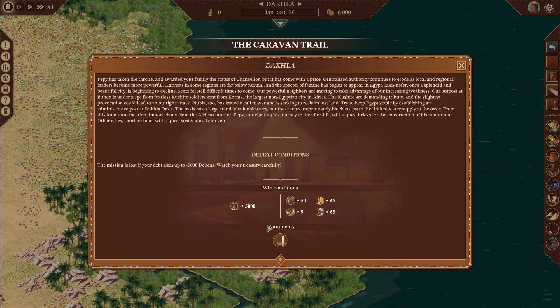Hello and welcome back to Pharaoh: A New Era. We are here at Dakhla Oasis, the caravan trail. This is the other mission from the Dongola Oasis, which was very difficult with a lot of military. I don't think we're going to have too much of an issue with this. There are two big factors: we need a population of 5,000, which is quite large, and we have a culture rating of 50, which you have to plan for in the very beginning.